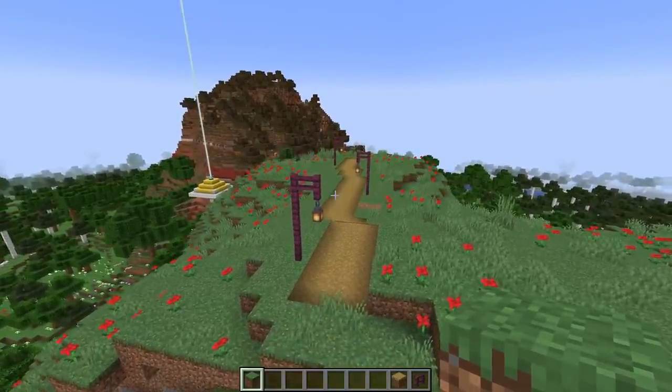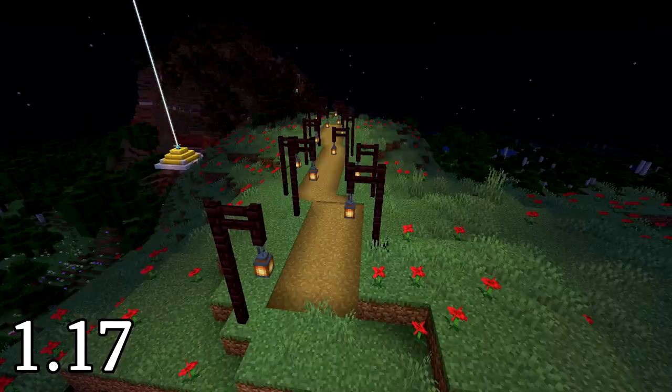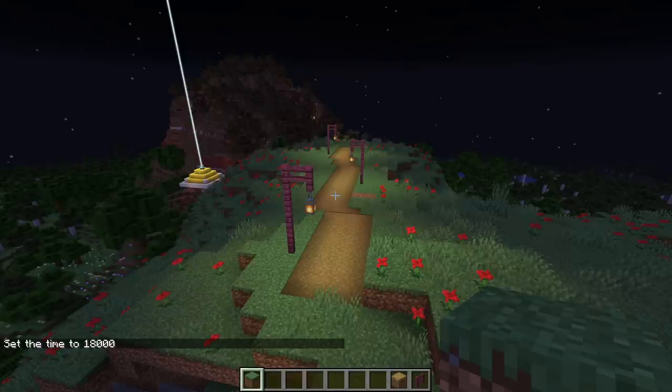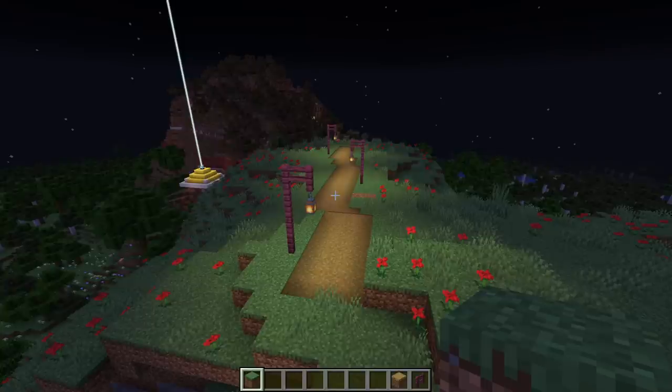Let's see how many lanterns it would take in 1.17 to accomplish the exact same thing. Here is the pathway in 1.17 - it actually took 13 lanterns to light up the entire pathway and the two blocks on either side, despite the fact that the path is about 30 blocks long. And here is what it looks like in 1.18 - same exact pathway, different lighting scheme. You have a lot more variability in what you can do with the pathway to make it safe, instead of having a whole bunch of lampposts that only make it marginally safe.